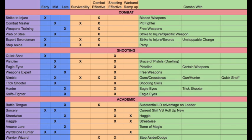Obviously you want to combo Nimble with guns and crossbows. If you also get Hunter, it's worth it — Hunter allows you to move with a handgun and fire every turn. I'd recommend taking Nimble first, then Hunter next.